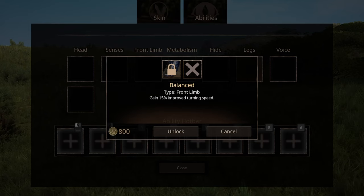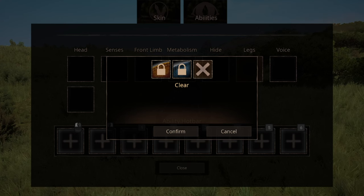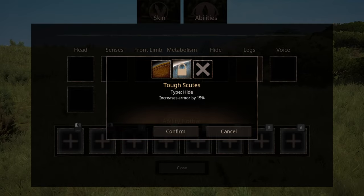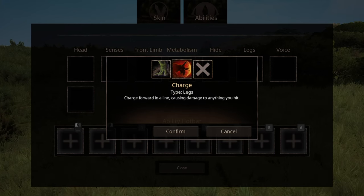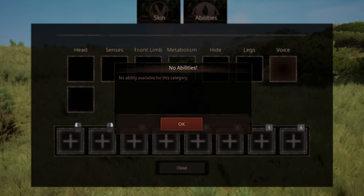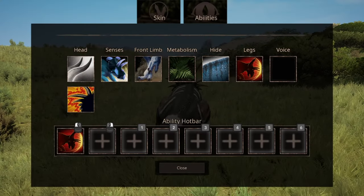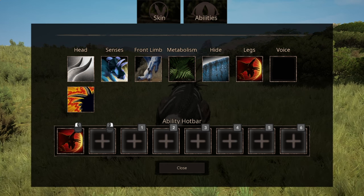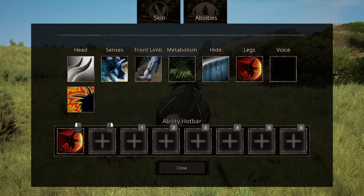There's only one option for front limb as well — Balance, which increases your turn speed. For Hyde, you have two options: just your standard Resilient Scales and Tough Scouts. You have two options for leg abilities; the first one is Charge. The second leg abilities are ones I'm not going to waste time on, and you have no voice ability. With the exception of Hyde and Legs categories, there aren't really that many abilities to choose from. For now, this is the arsenal I recommend, and let's hope they add more in the future.